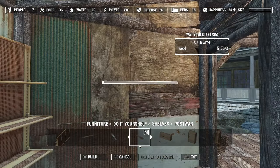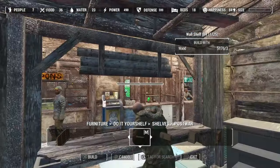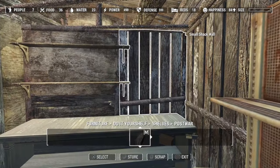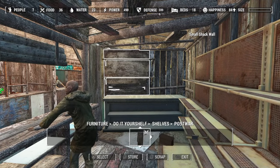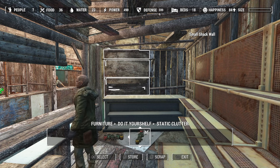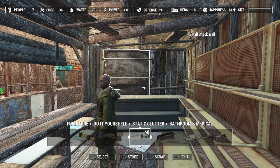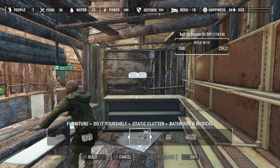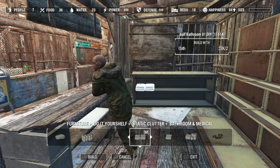We have these little teeny-tiny shelves also. I'm gonna start with that for now. I may put a couple of these tiny shelves over here but we'll see what we got here. We are a general store, so I think we'll probably have towels.